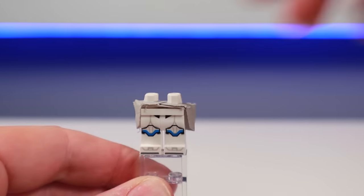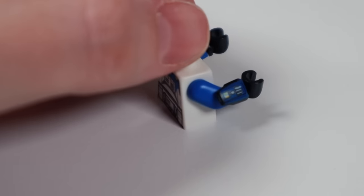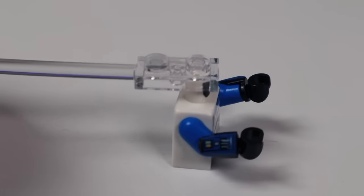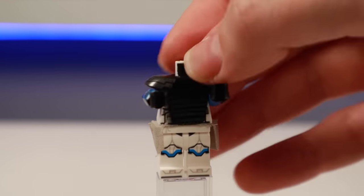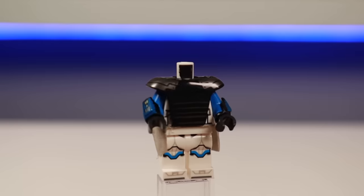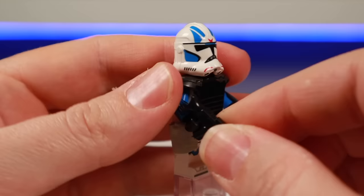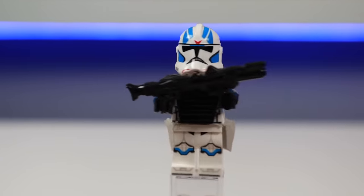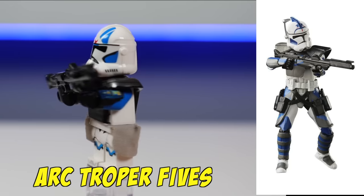Let's recreate ARC Trooper Fives, starting with the new 501st jet trooper. I think the waist cape from the 212th airborne trooper looks pretty good. Then I added on some armor — these are attachable gauntlets held on with minifigure hands. I think Lego really needs to make more armor like pauldrons and such, but in the meantime I use this armor from Savage Opress. I also think the Fifth Brother armor would look sick too. For the weapon, I have a custom DC-15A blaster from Brick Tactical, and I'll tell you more about that later.